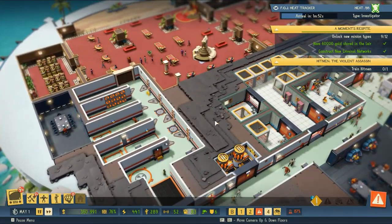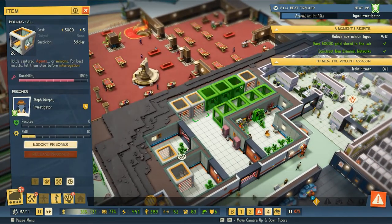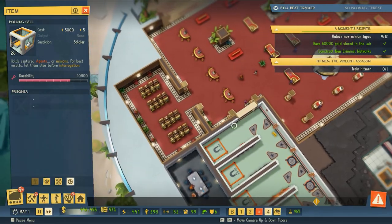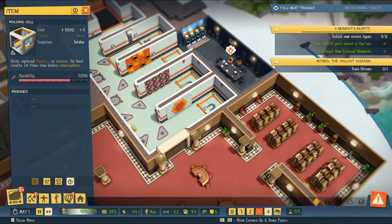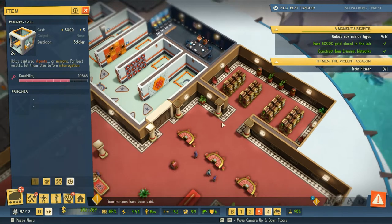We've got hitman now. We'll just have to unlock a couple more different types of minions and we should be able to move forward in our research. The last thing I want to do in this episode is expand our traps network a little bit, so I'm going to get the infrastructure for this. I really like the different channels approach we have here, where each different channel has a different trap in it, and I think we're going to continue that aesthetic into this area as well.